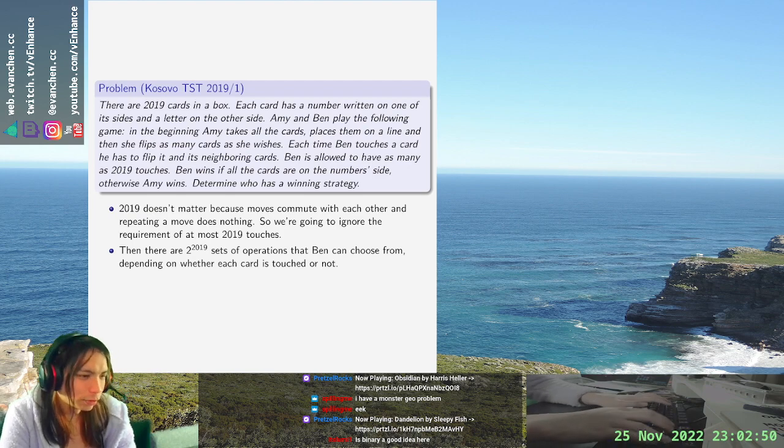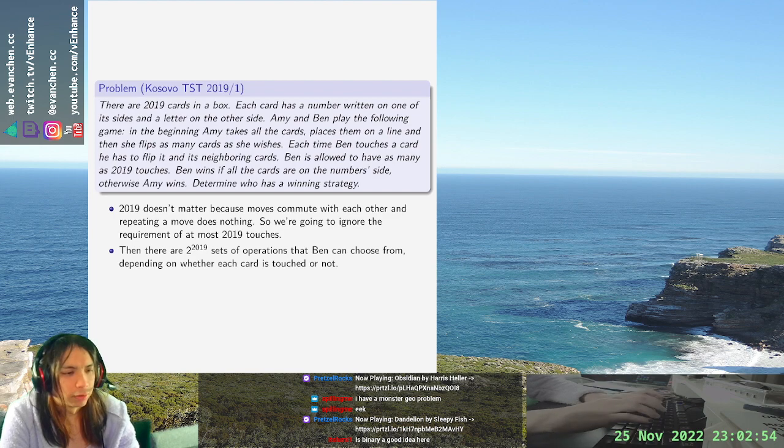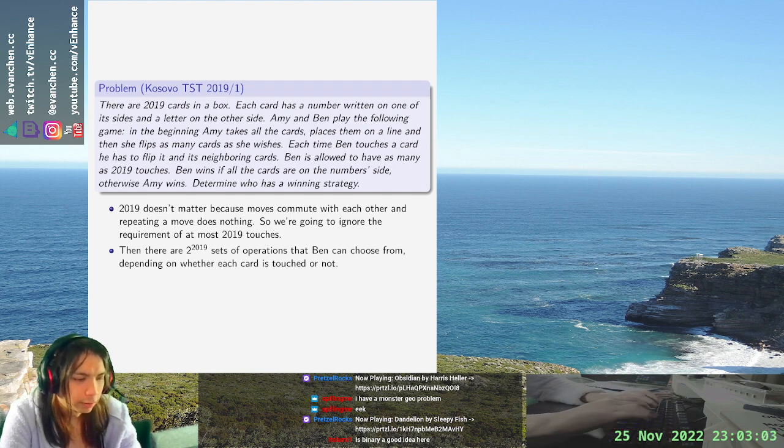So there are 2^2019 choices of operations, and we want to know whether there is a bijection between the 2^2019 possible starting states and the 2^2019 choices of operations.